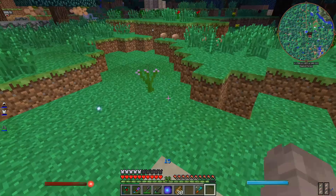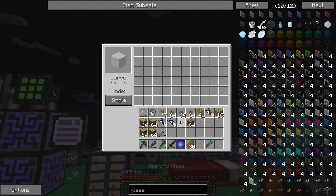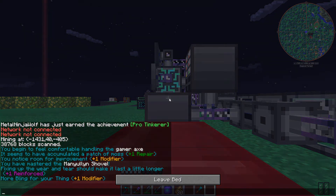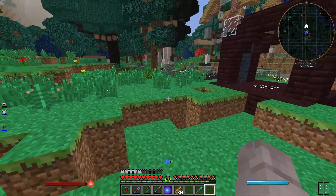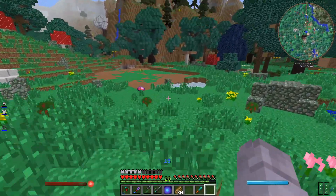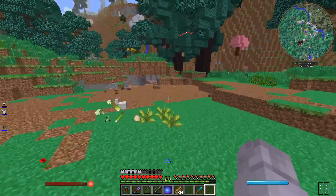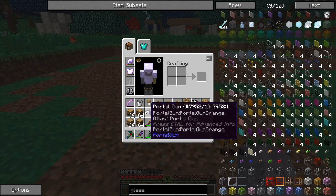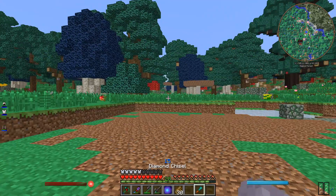I'm not sure if connected textures are enabled in this pack — I guess we'll find out. Also, during a blood moon a creeper spawned up here because a machine I placed left just one block without enough light. It blew up and destroyed some machines, which was fun.